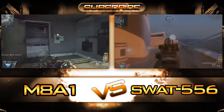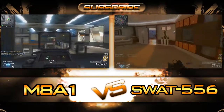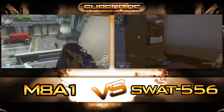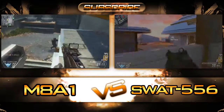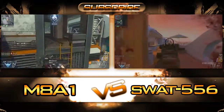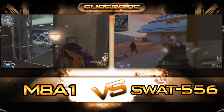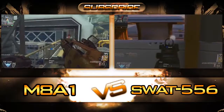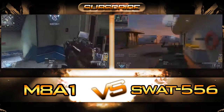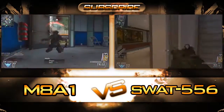I felt a little more comfortable with the M8A1 — maybe because I had the millimeter sight on it. I'd like to try the SWAT 556 with that sight as well. But in the end, when they're so evenly matched with low recoil, high rate of fire, and high dropping power, I'm going to go with the M8A1 for the simple fact that it's a four-round burst, so you're putting more bullets on target compared to the SWAT 556. I give the slight edge to the M8A1.